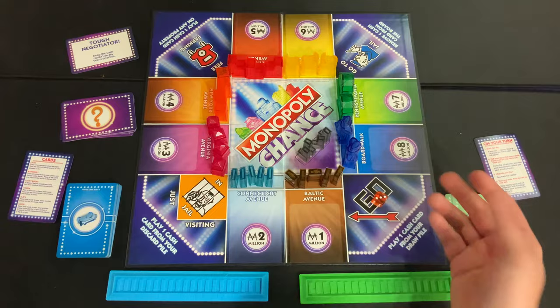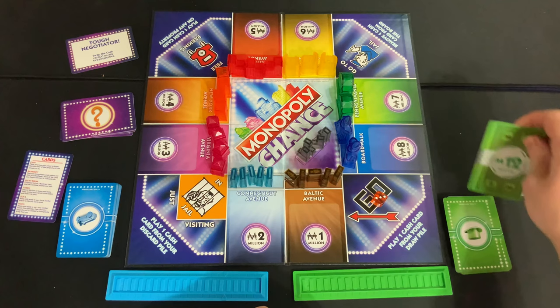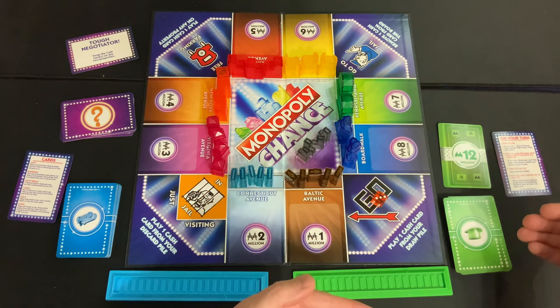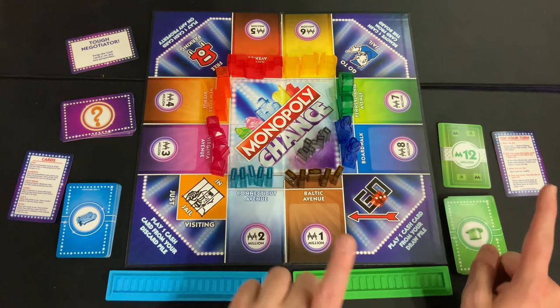If you roll a number — say a three — you can draw up to three cards. You flip over one card at a time, and as long as you don't draw a bankruptcy card, you can decide whether to keep drawing. This is a press-your-luck mechanic. For example, green might decide to stop drawing to avoid a bankruptcy card and just take the 12 million they've earned.